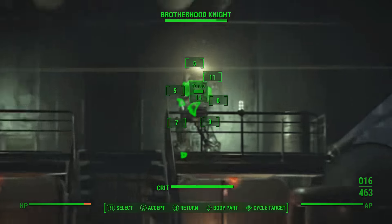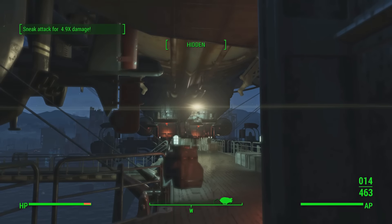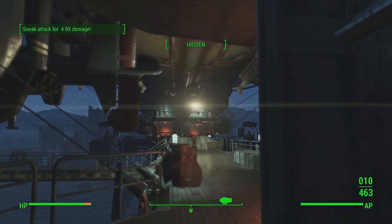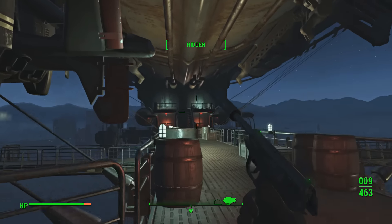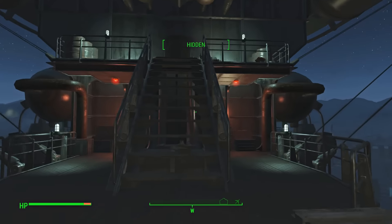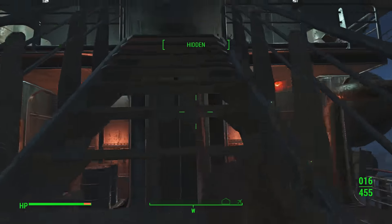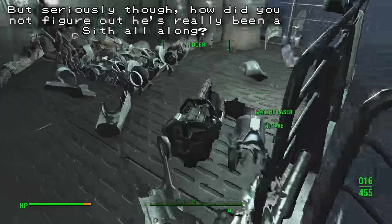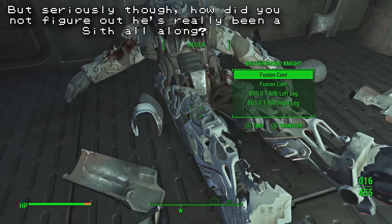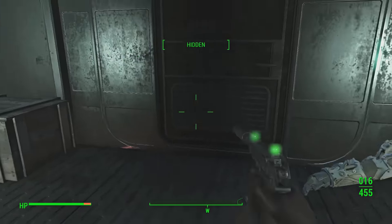We're going to do this in VATS — and you can see there the sneak damage is ridiculous. I'm still hidden. This is a Brotherhood knight or paladin in full power armor and I just straight up murdered him. And this guy — or gal — down here, because I've got a silencer, didn't even notice. This is completely mean. If there was a karma system in this game I would totally be on the wrong side of it right now. We're going to take his Gatling laser — that's nice.